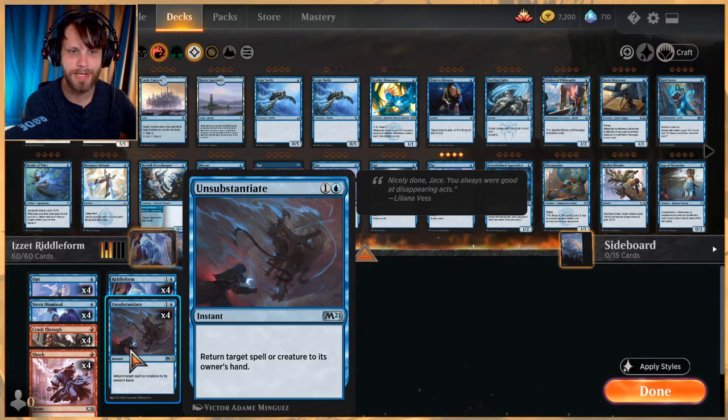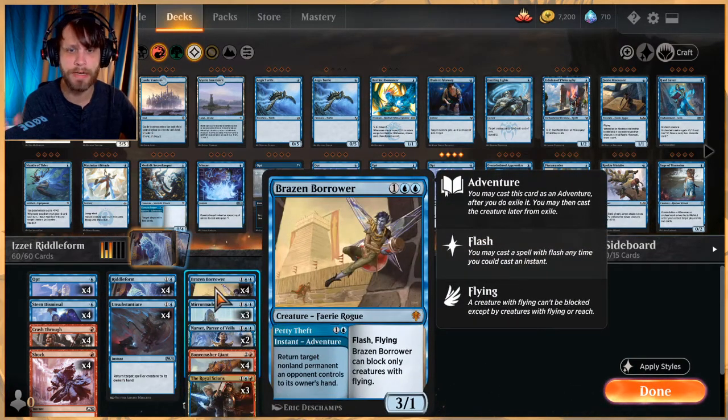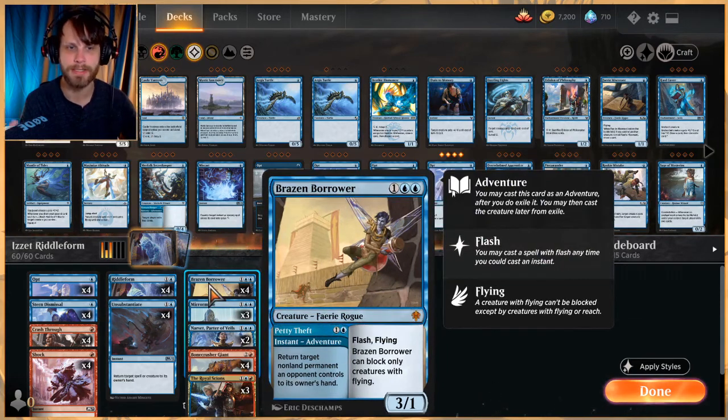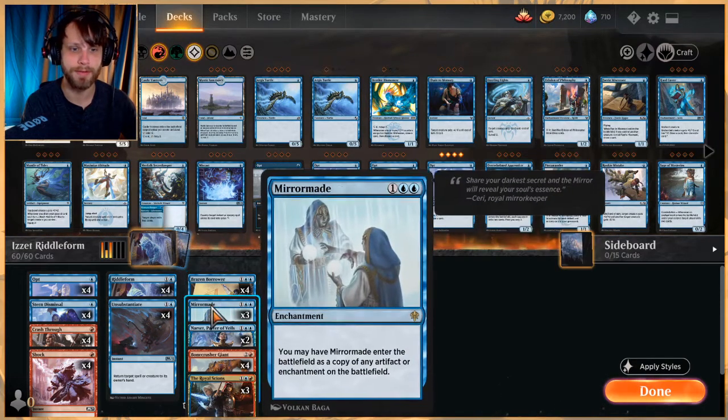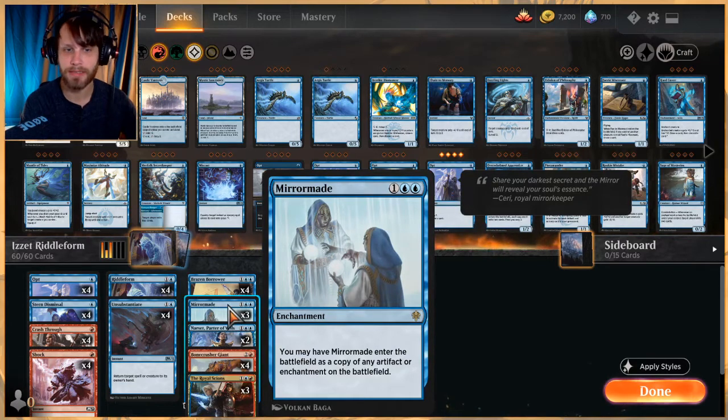Shock obviously gets rid of opponents' low-drop creatures. Riddle Form itself is in the deck of course. Unsubstantiate is another way to either bounce a spell or a creature — a really cool card, happy to see it in Core Set 2021. Brazen Borrower is a really nice one: not only does it let us bounce something, it also gives us another 3/1 flying threat we can play at flash speed, leaving up mana and then flashing it in.